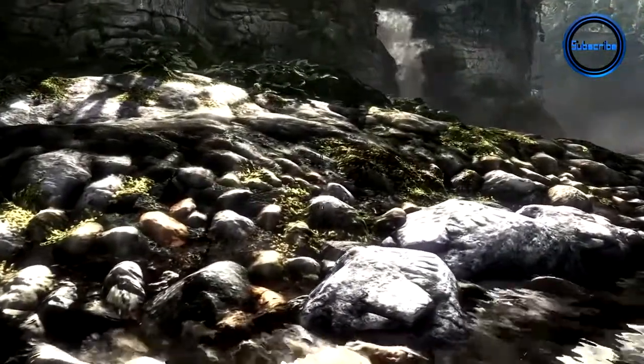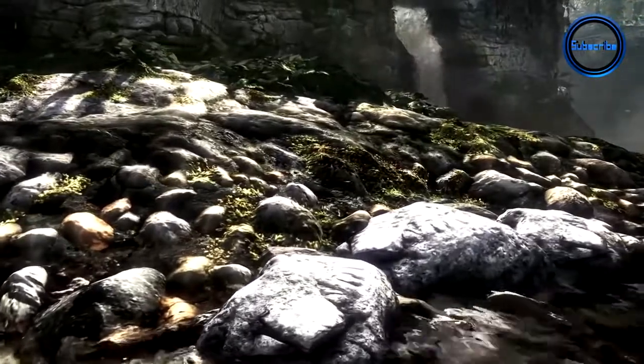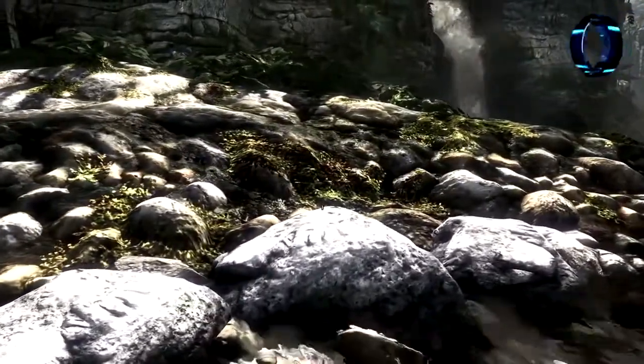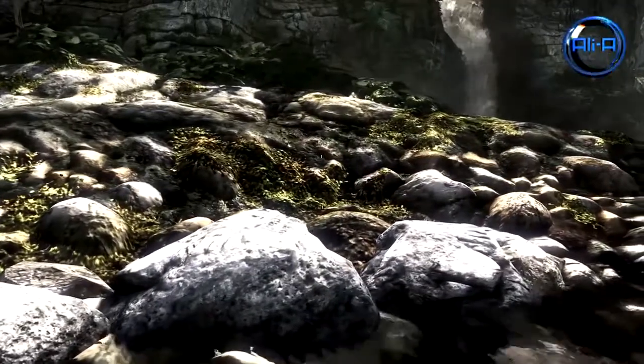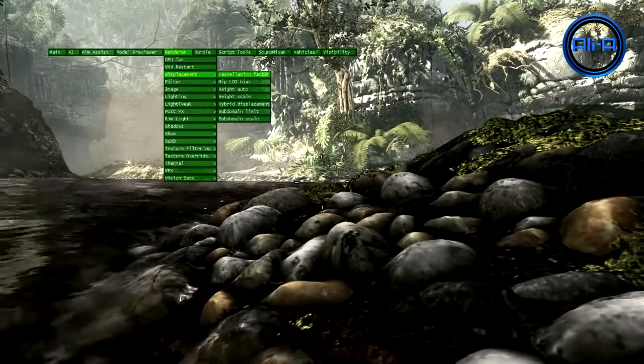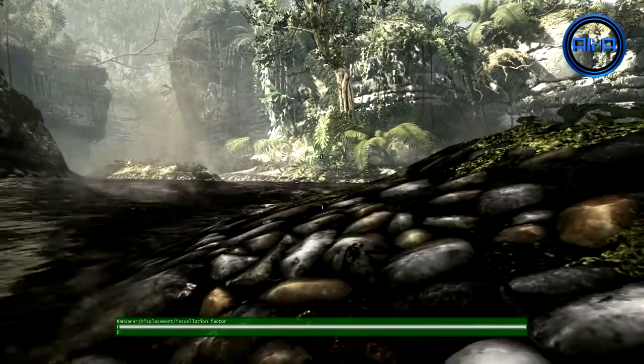Let's start with a look at one of our new advanced tessellation features called Displacement Mapping. This feature allows our engine to create high-resolution geometry in real-time on terrain surfaces that were in the past very flat. To better illustrate this, we are going to bring up some of the in-game development tools to show you what this new feature is actually doing.